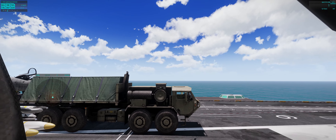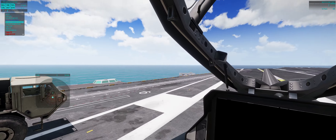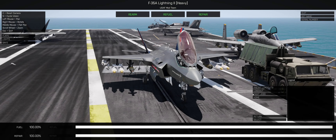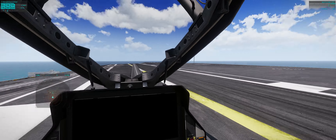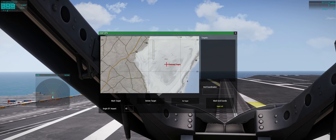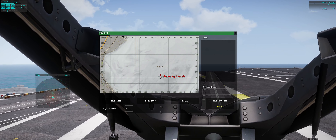Now GPS guidance. We do need that for the atomic bomb. Where do we put the sucker? GPS. That's laser. GPS and laser. And unguided. Set the GPS target for the atomic bomb. And of course we are. Okay, let's start the fighter. Looks awesome.